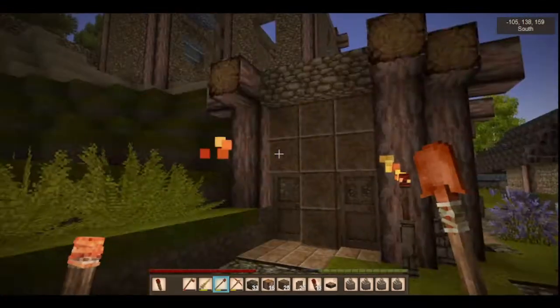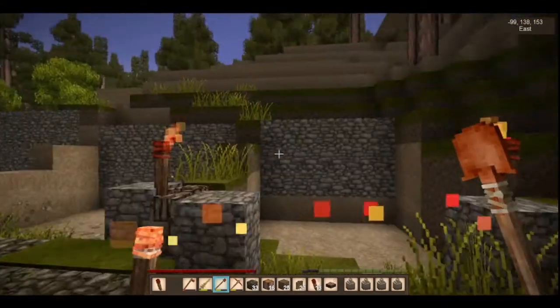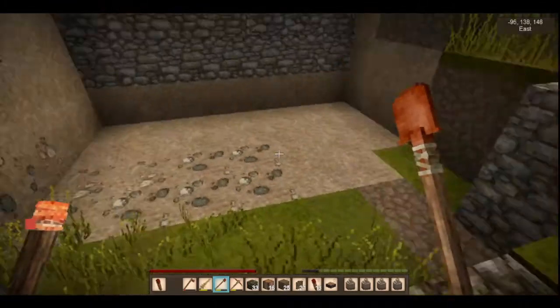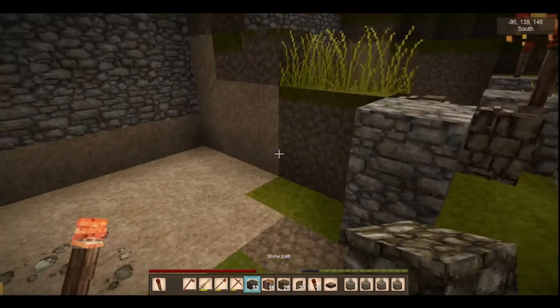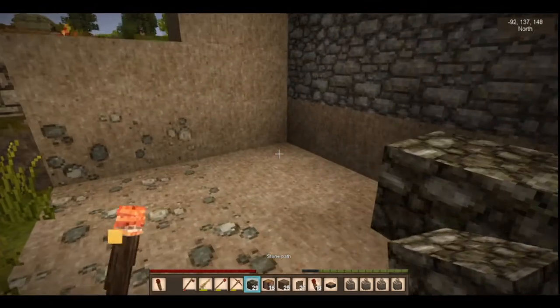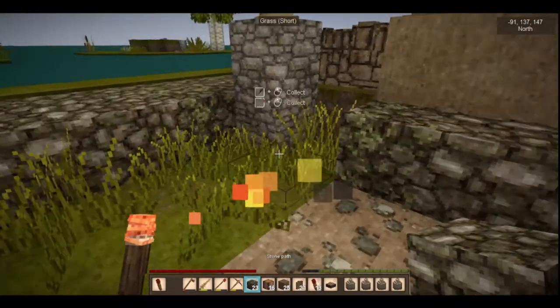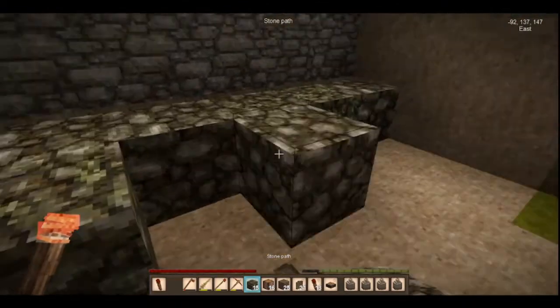I wanted these builds to be super simple worker places - somewhere like a medieval place where workers would go. I'm going to pick the middle one and put down a floor. For this one I'm going to use stone paths for flooring - not mixing in cob, just stone paths.